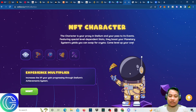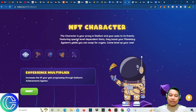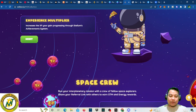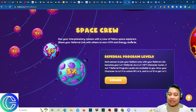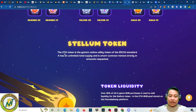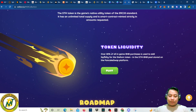You can explore NFT characters — these are your NFT characters featuring astronaut suits. The character is your proxy in Stellum and your pass to its events, featuring special level-dependent stats that boost your planetary system's yields, which you can swap for crypto. You have your space crew, and if you want to create, click the referral link in the description. We also have achievement modules and the Stellum token (STM), which is under ERC-20 on the Binance Smart Chain.